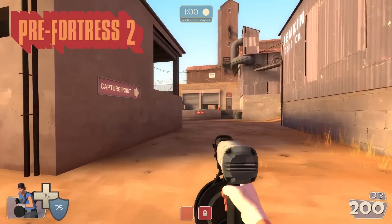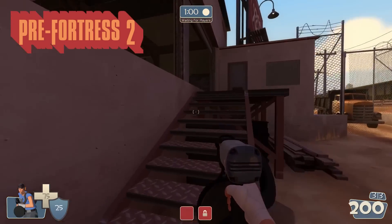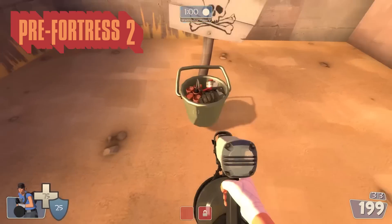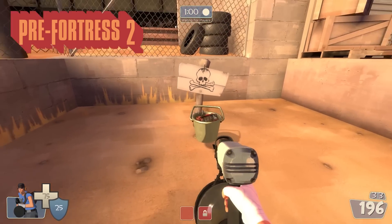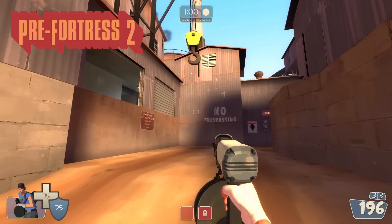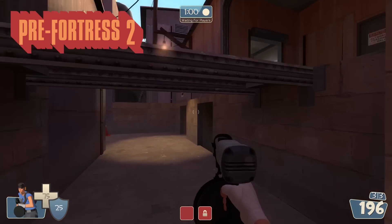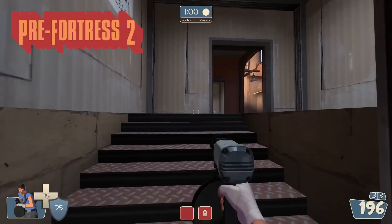When we exit these doors, everything is no different from TF2, at least in this area. There's a little bucket of ammo over here. Moving towards the second point, we can see there's still no staircase or ladder on this side, which just feels weird. But just like in Team Fortress Classic, you can go up these stairs and go around through this way.